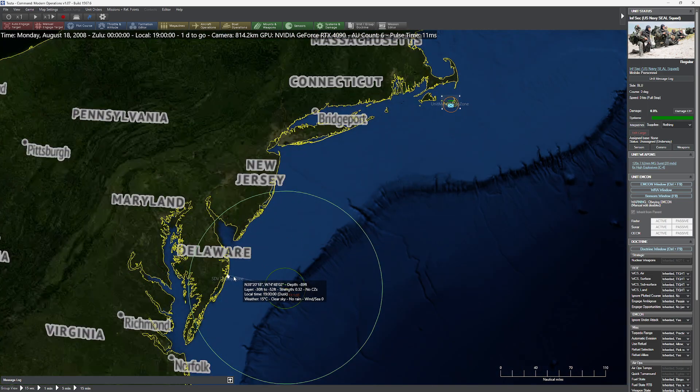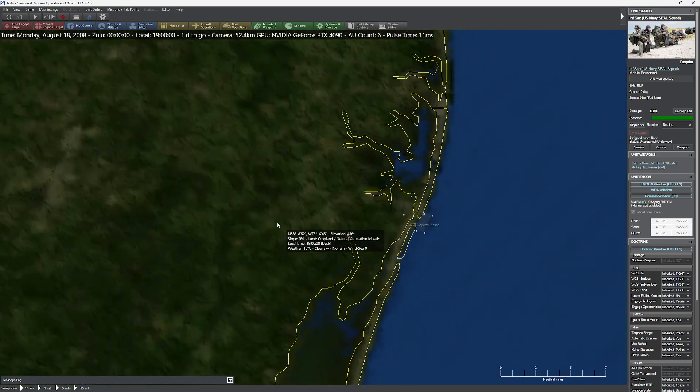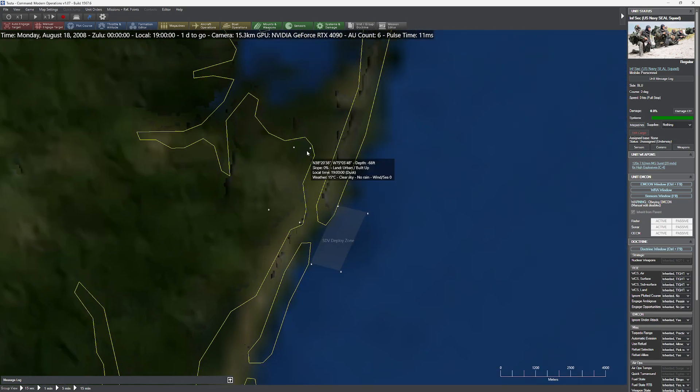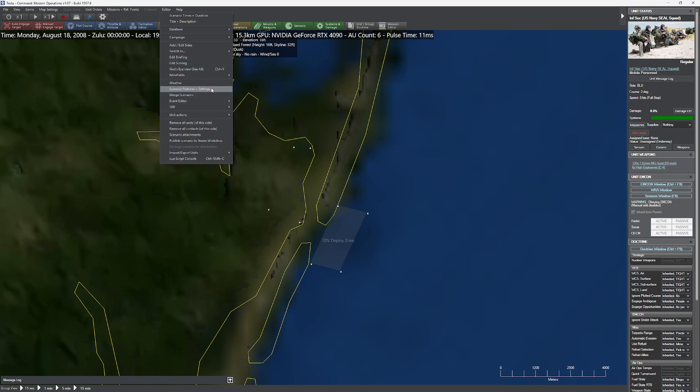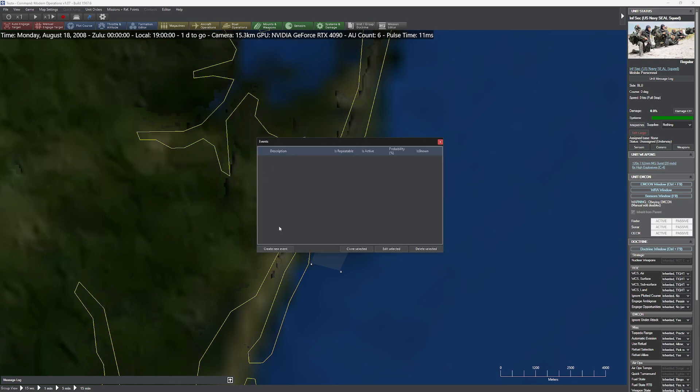So now we have the units in the marshalling zone, the units in the deploy zone, and the place where we're actually going to put our Navy SEALs. You can start to see why this gets a little complicated. For our purposes we're going to keep it old-fashioned and not use Lua today. I'm going to go over to my effects and get my event editor ready.